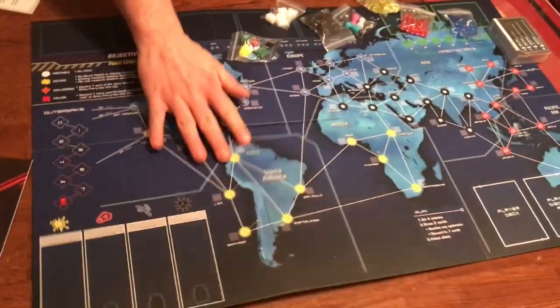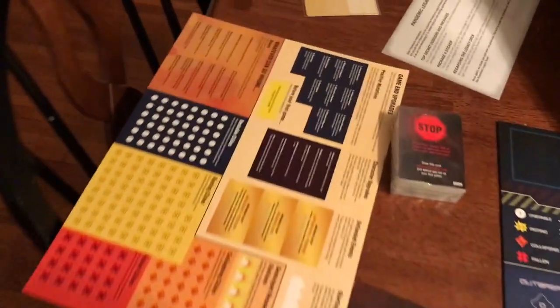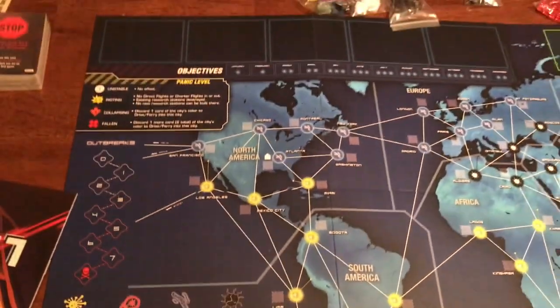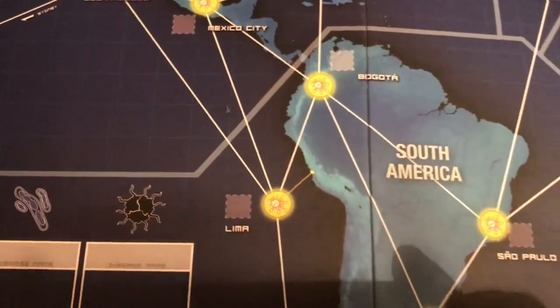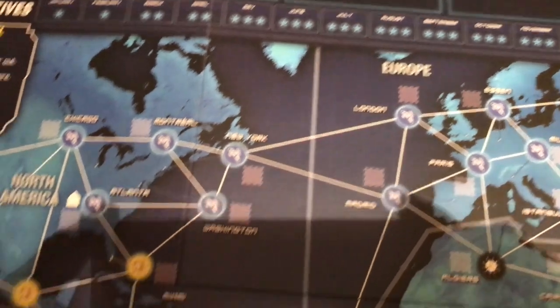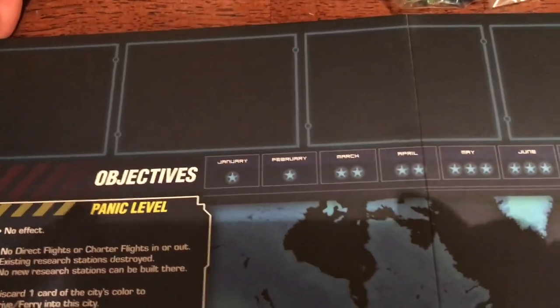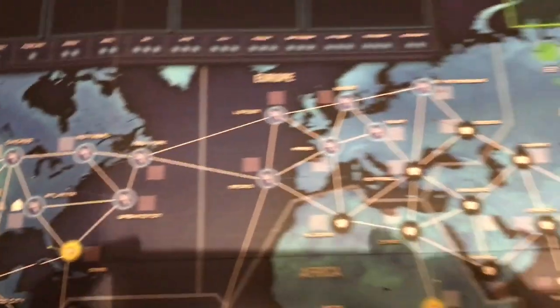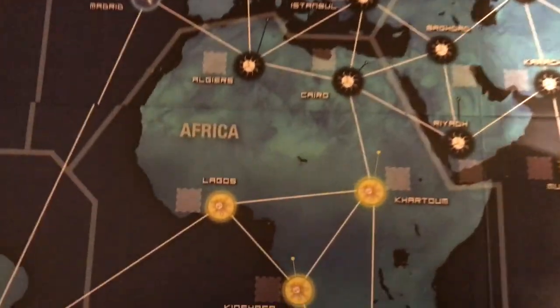Looks very similar to the original. I believe it's the same cities and everything. It certainly looks like it. I think you are right — it does have this new objective area up here, and these are new down here. I think the objective is because there's like 12 different objectives in the game. They have the monthly kind of things, and I believe this is where you put the stickers next to the cities.